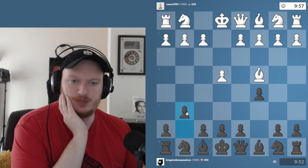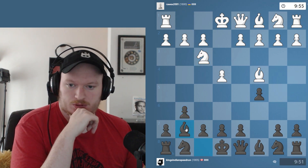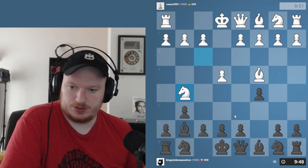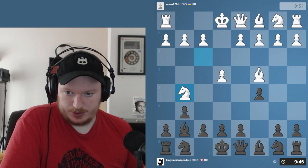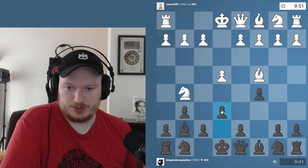So against Bc4, I'm just going to be playing g6, and we will go into a normal dragon position if they choose to go for d4. They're not choosing to — they're going for whatever this is. So I'm just going to play normally with e6.